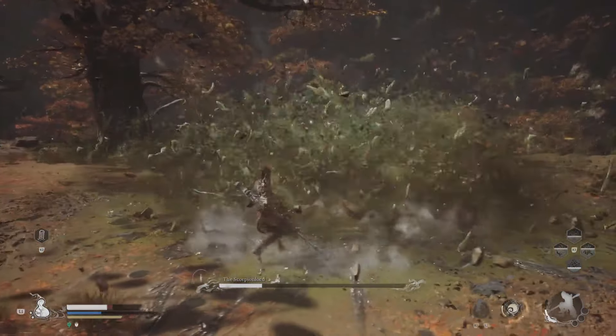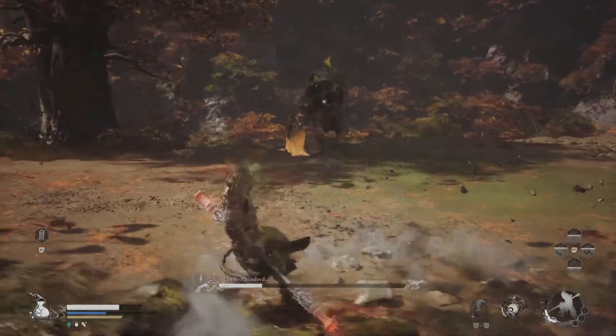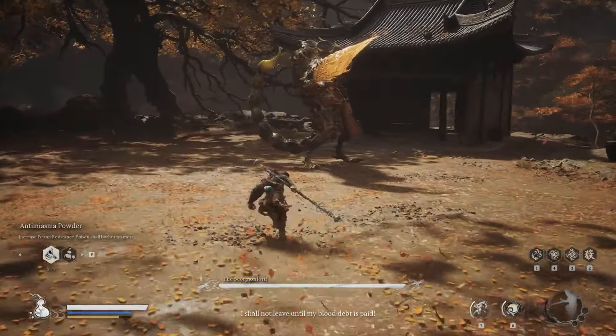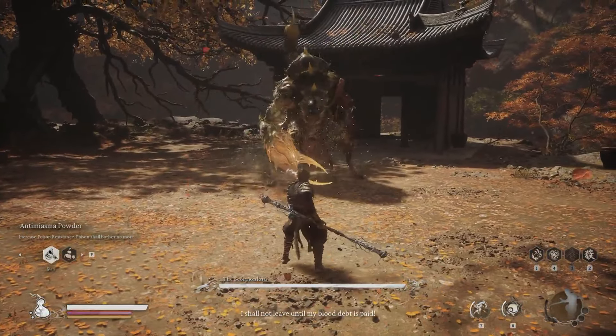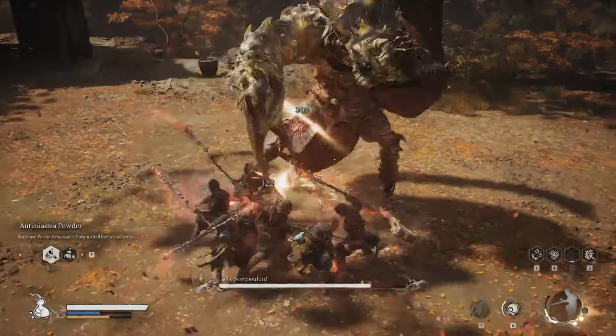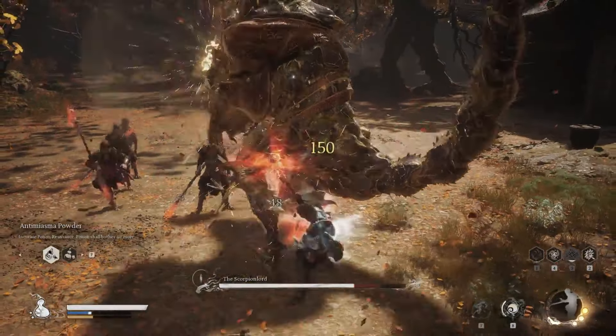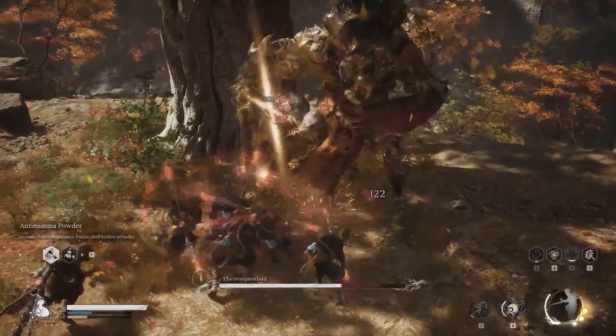Watch out for his spin attacks. He'll roll across the ground, tail whirling like a deadly top. You've got two choices here: jump over the spins and land some blows during his aerial swipe, or roll through the spins and attack during the air swing. Either way, timing is key — don't get caught mid-spin, or you'll be sent flying.